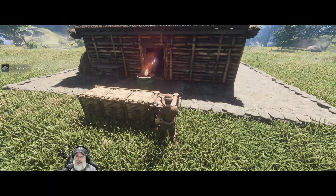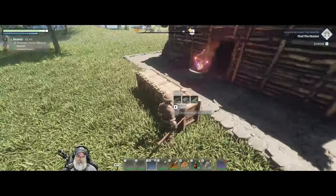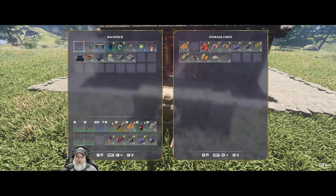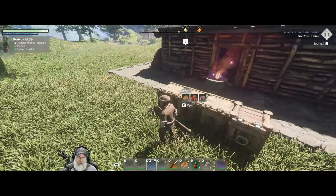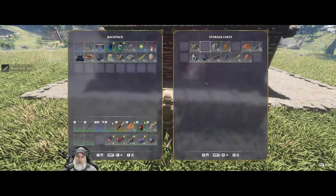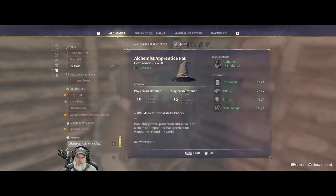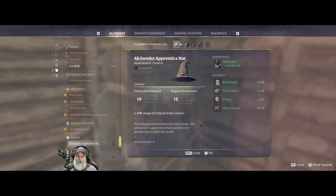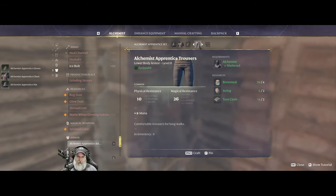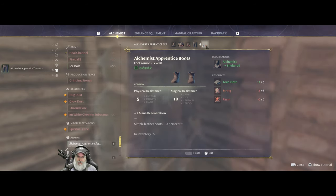This chest here — the next level up chest — I'm just keeping full stacks of stuff in. I know I need to do some serious inventory management, which I'll get to when it gets so bad I can't stand it anymore. We're going to need shroud liquid and probably string. Let's see if that's everything we need to get our mage set. We need: alchemist hat, alchemist chest, alchemist gloves, apprentice trousers, and we need resin for the boots.